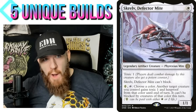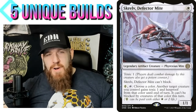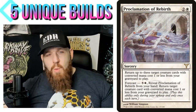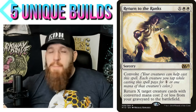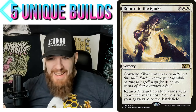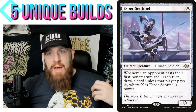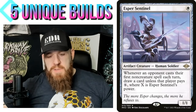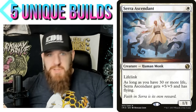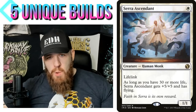Abiding Grace seems like a slam dunk in a Risf or Screlv deck — both are one CMC and white — because it just gets your commander back from the graveyard on your end step. Proclamation of Rebirth is another one. Return to the Ranks gets two CMC or less, so it gets your one CMC creatures too. I know people will say one CMC creatures don't seem very good, but you've got Esper Sentinel — a really great one CMC creature in the format — and Serra Ascendant, which you can fetch or return with Abiding Grace.